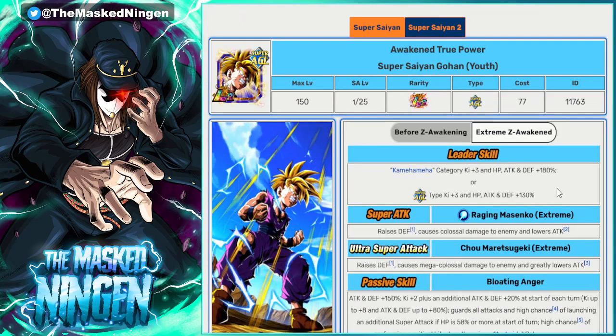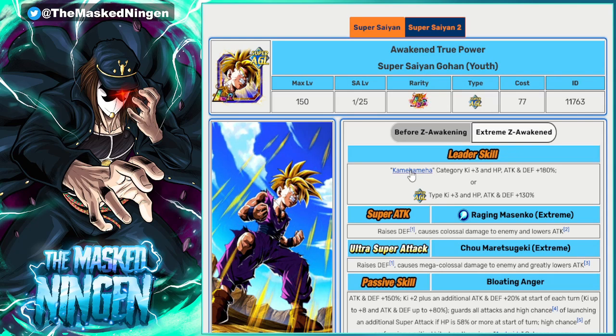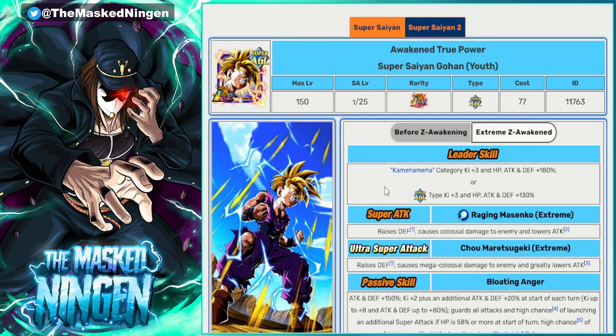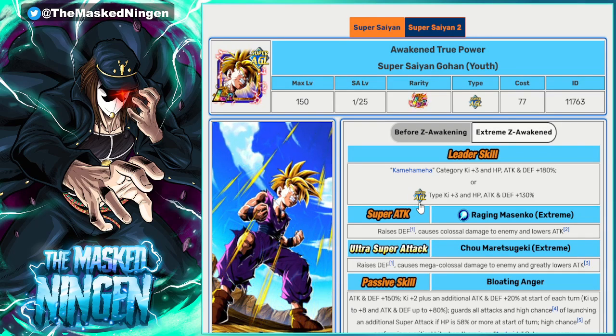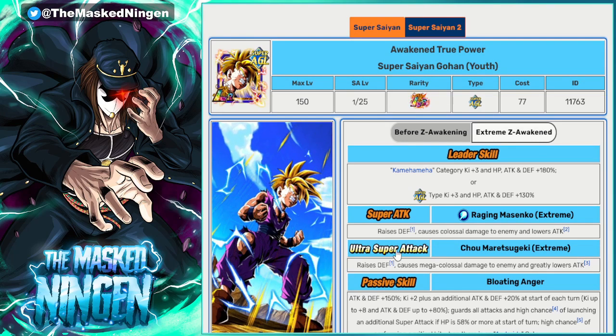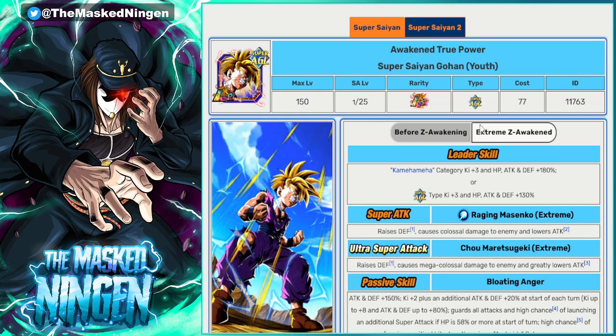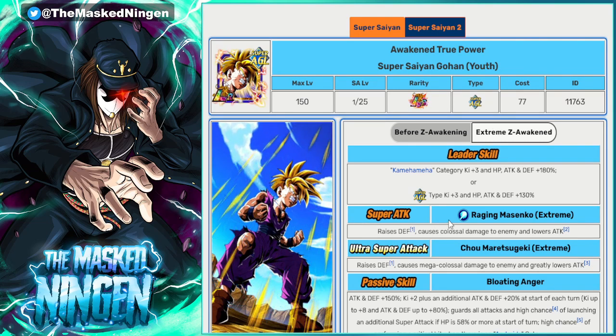Next up we have the AGL LR Gohan, who obviously has his EZA now on global. He leads Kamehameha or Super AGL. You can fit a lot of LRs onto this team that are on Entrusted Will, and fill out the rest with either Kamehameha units that are physical or any other Super AGL units that are Entrusted Will. Starting on full HP he's going to have Guard and can get his additionals. You're not really going to be able to transform in this event unless you bring an android, which is awkward because none of them are on Entrusted Will — probably not the best idea to gimp the team just to try and get the transformation.